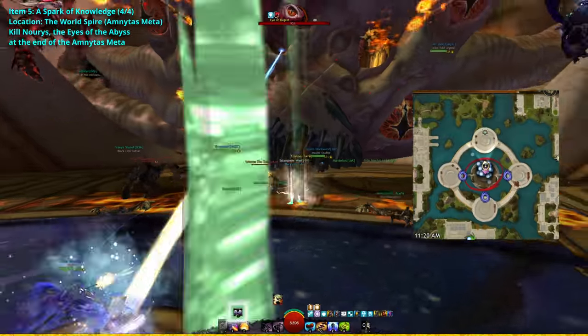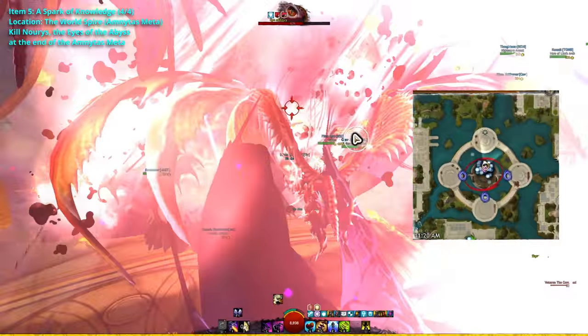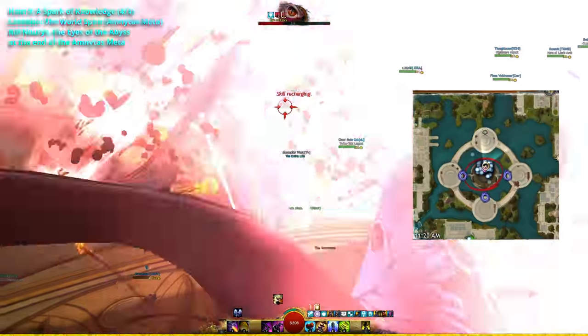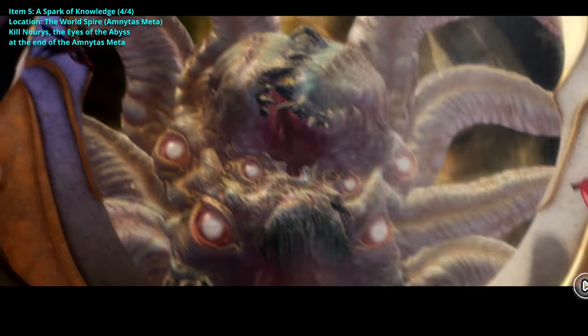Defeat the Elite Avatar of Gluttony to be rewarded with the third Spark of Knowledge. For the fourth and last Spark of Knowledge, you'll have to participate in the meta event and kill Norris the Eyes of the Abyss at the end of the meta. Be sure you're on your Skyscale and use your 2 skill to attack the eyes. Upon completing the meta, you'll be rewarded with the final Spark of Knowledge.